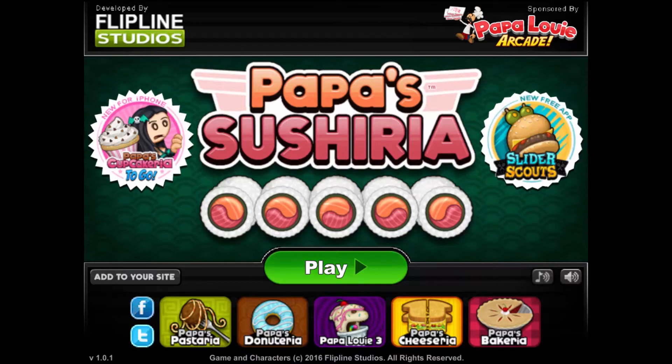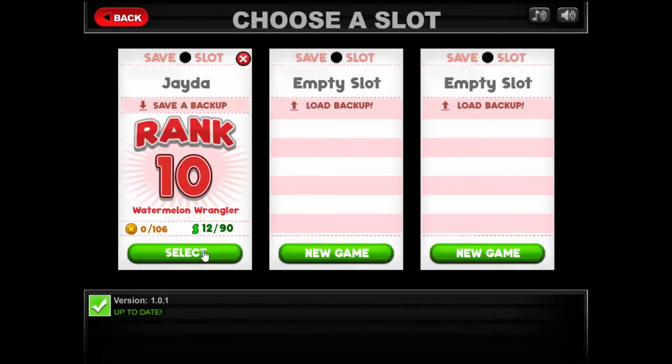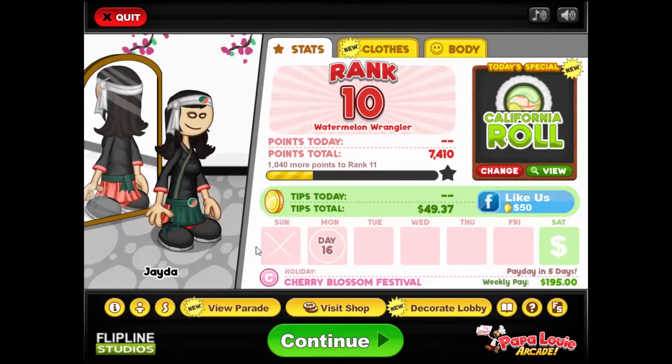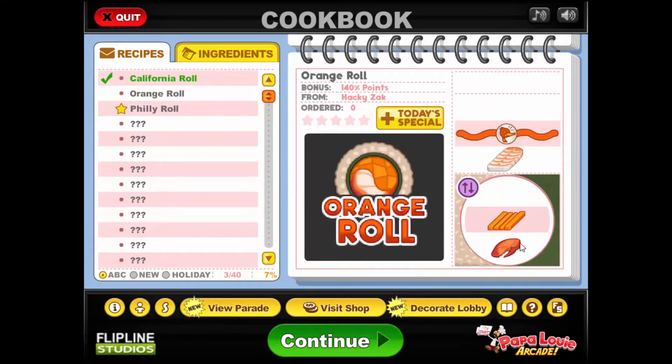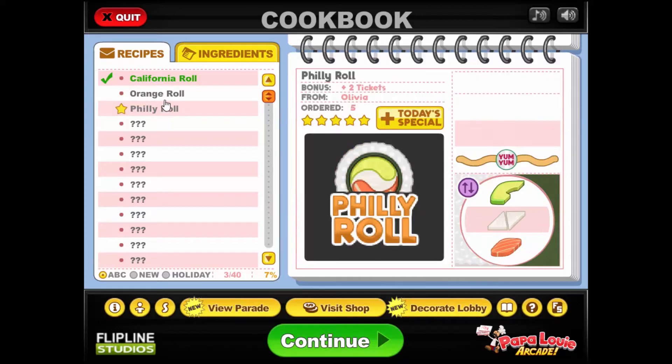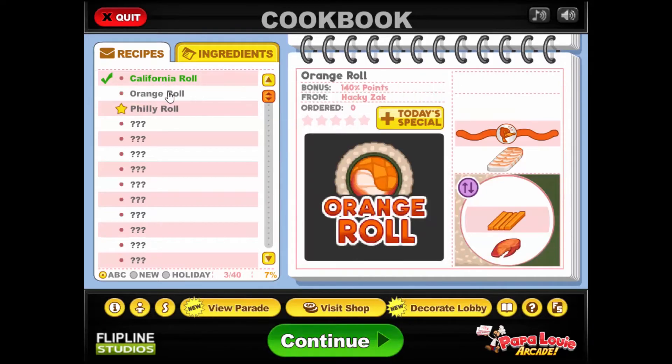Hello everybody and welcome back to Let's Play Papa's Sushiria, Part 9! In the last part we got automatic milk and to be honest it didn't help that much, but we also got another special — the orange roll — which has lobster and brown rice. Now they're all flipped. Is that how sushi normally is? I don't even recall. Lobster and carrots and duck sauce — twisty!